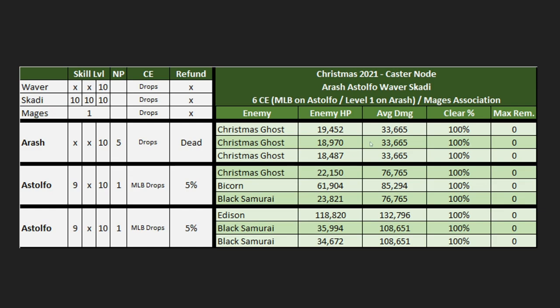Next up we have a 6CE Astolfo comp. Astolfo has a damage bonus in this event because this is technically Astolfo's Christmas. We're only requiring NP1, and we do assume an MLB drop CE on him. We assumed a normal drop CE on Arash — he takes out wave one at level one, so we didn't level up the normal drop CE at all. We are requiring Waver and Skadi for this, and we're also going to be using Mage's Association mystic code to help make up the difference in charge.